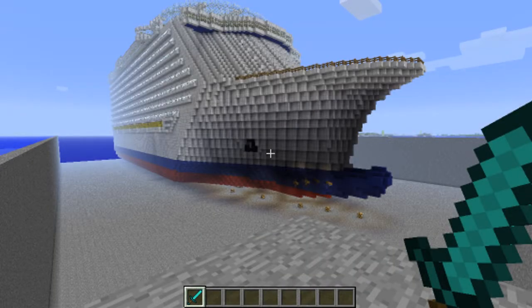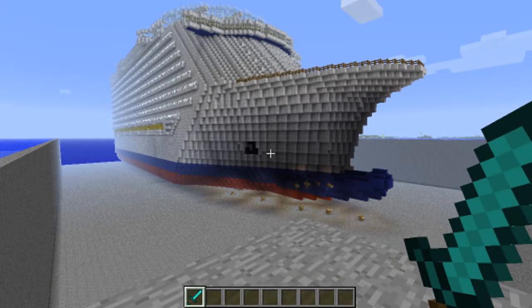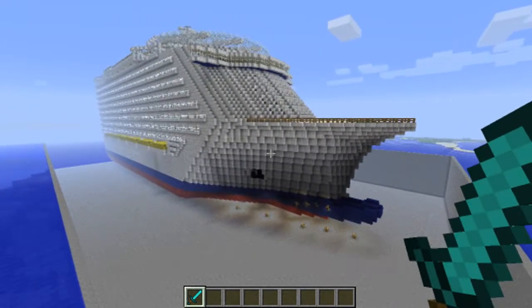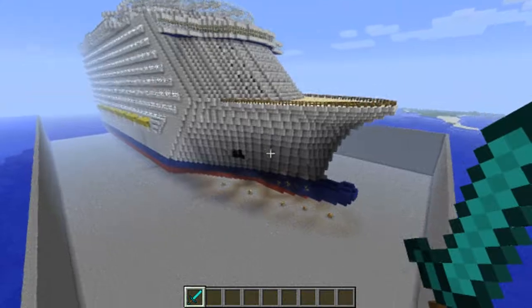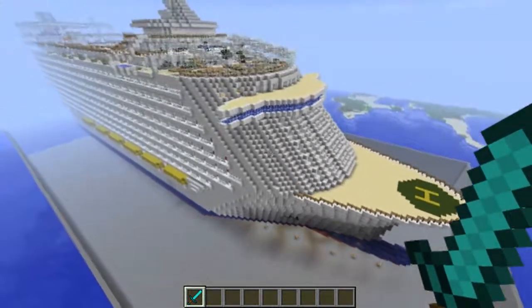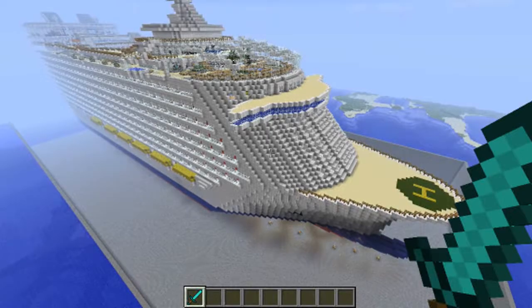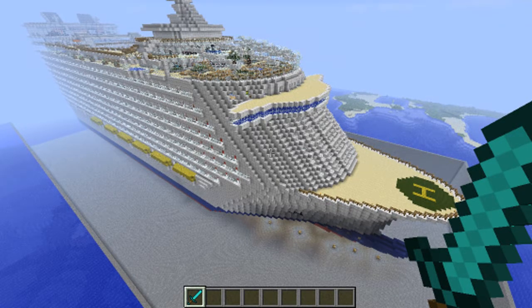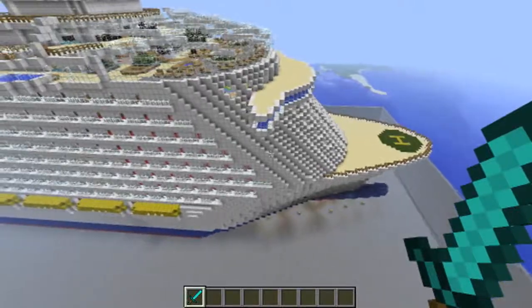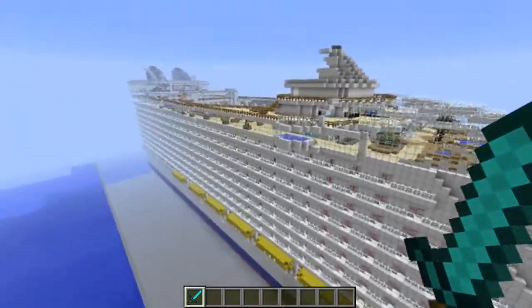What's going on colleagues, this is Nathan from BBG, and as you can see from the images on your screen, today's video is going to be yet again another Minecraft video. In today's video, I'm going to be reviewing the Oasis of the Seas Ocean Liner of Awesome, created by Little Steel 6 I believe — forgive me if that's wrong.